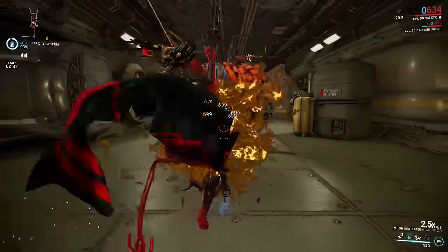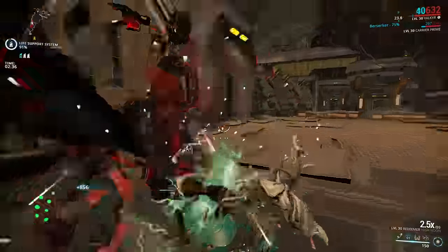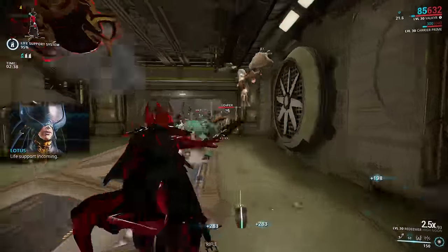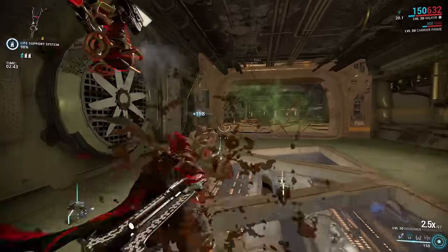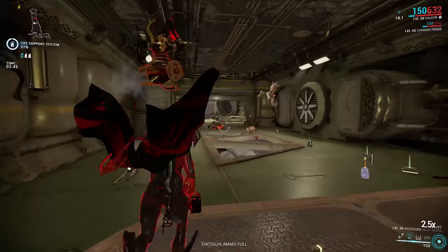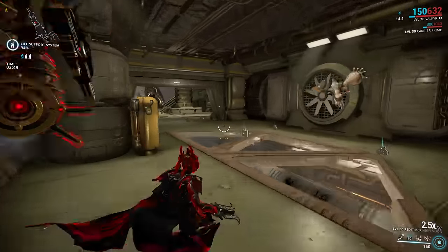Now the build you're watching right now is the first build with Berserker, and you can see it's absolutely ridiculous. Thanks to Body Count, you will have sort of a 200 or 300 hit combo pretty much all the time, which translates into tons and tons of crit chance through Blood Rush, which also increases your attack speed thanks to Berserker.